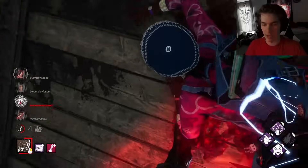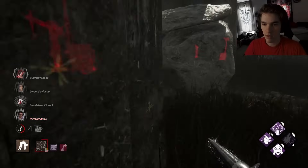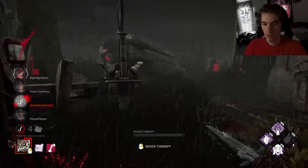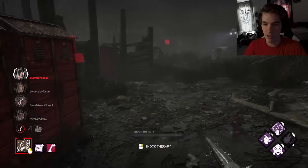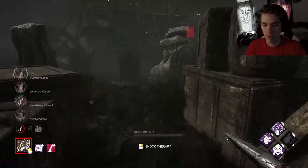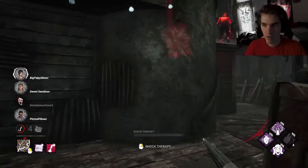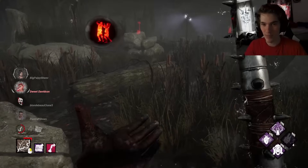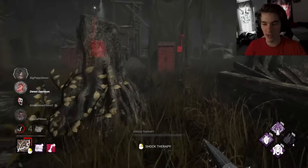I knew she'd double back into the pallet. I'm doing so good this match - like so good. If I want to get rid of a hook I'm getting rid of a corner one. Why does she scream again - that might have been just tier three. Main building is not sparking anymore. Almost have her static. Someone's at main - they might get that done. I knew you'd drop - wait, the other two over there! They're all tier three - they can't do anything.